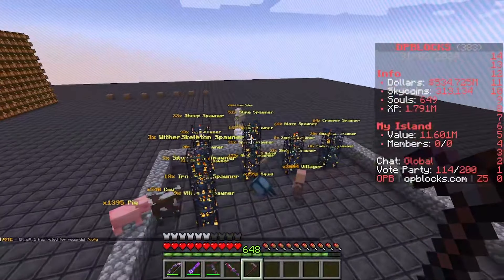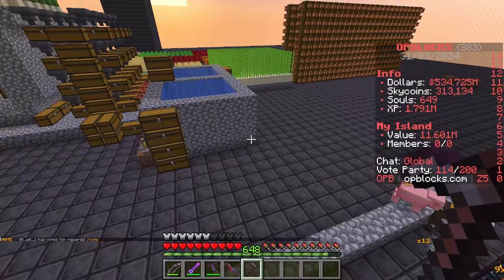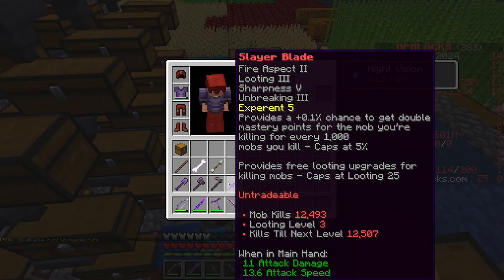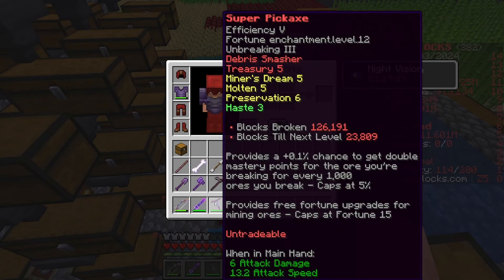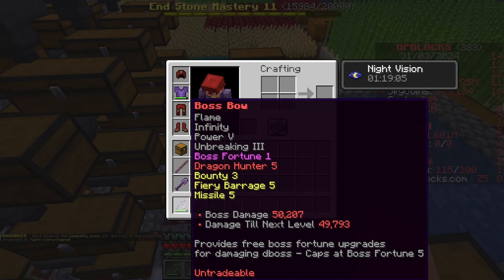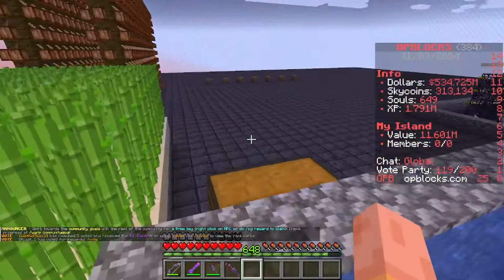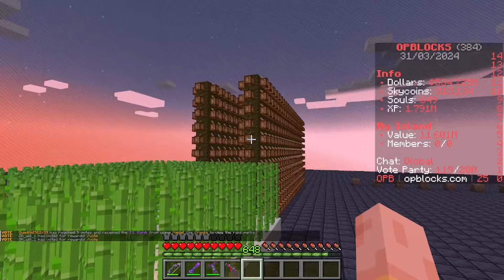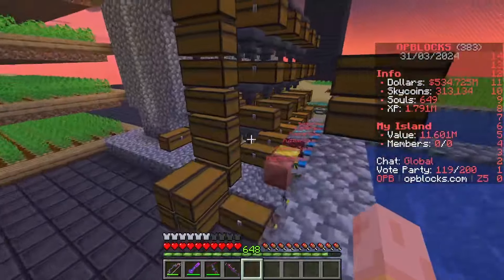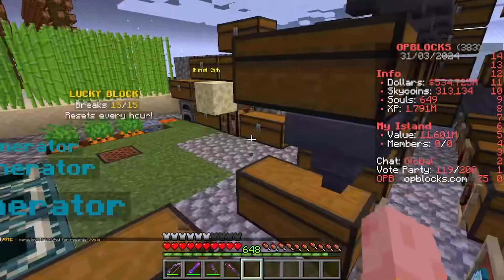I've also been harvesting a lot of mobs. We're currently sat at 1.791 million XP, so I've killed a lot of mobs. One of the missions was to create a slayer blade and get 7,000 kills with it — I've created the slayer blade and I'm currently at 12,500 kills. Our fortune level increased to level 12 on our pickaxe, so we're almost maxed out. And as you saw, we hit 50,000 boss damage and got boss fortune 1.